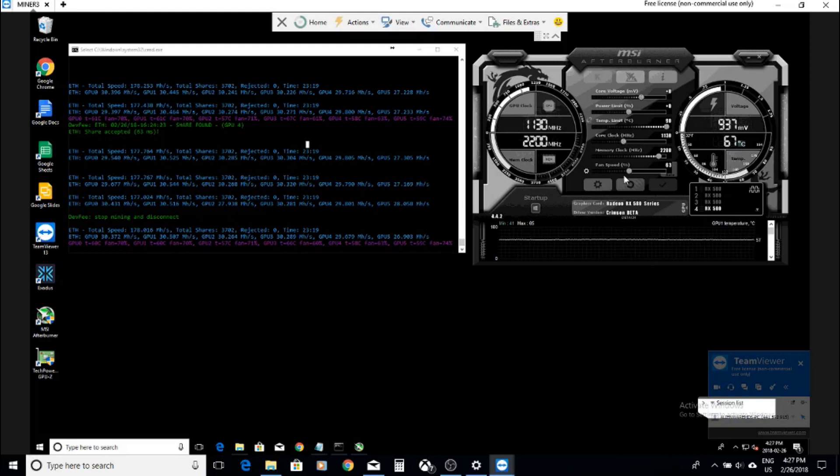I'm not using MSI Afterburner for clock settings — I'm only using it to adjust the fan speed. All my clock timings are in the bat file. Let me show you the bat file.